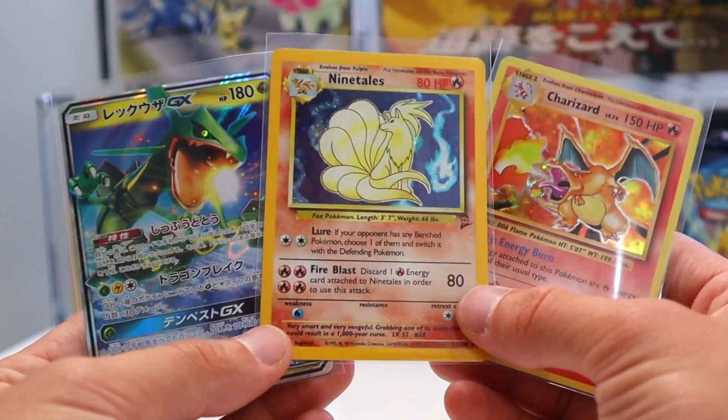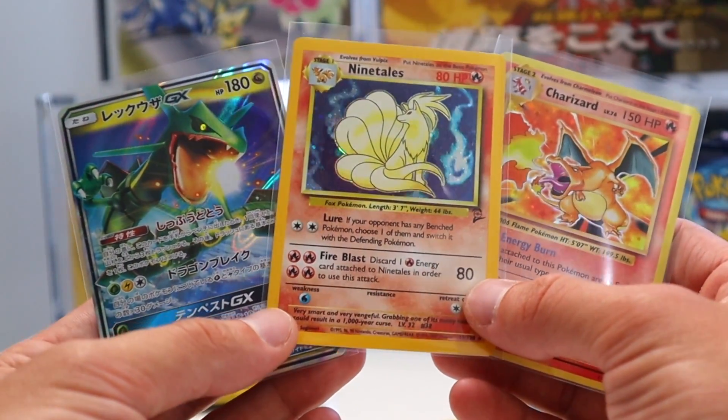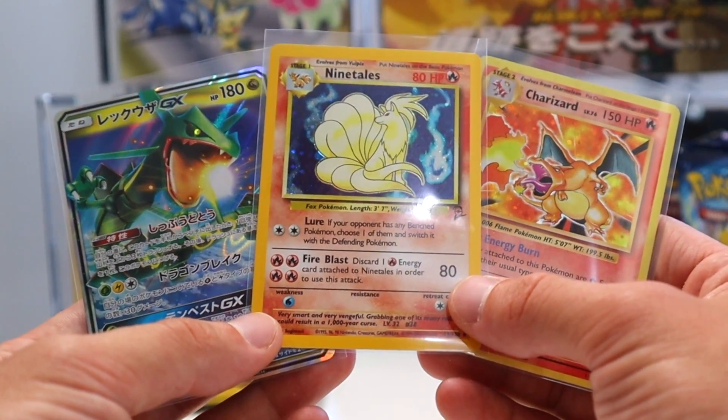Here are the big three pulls of the day: the Holographic Charizard from XY Evolutions, a Holo Ninetales from Base Set 2, and the Rayquaza GX from GX Tag Team — absolute W. If you enjoyed the video, make sure to leave a like and subscribe for more content coming soon. We'll see you in the next one, take care!